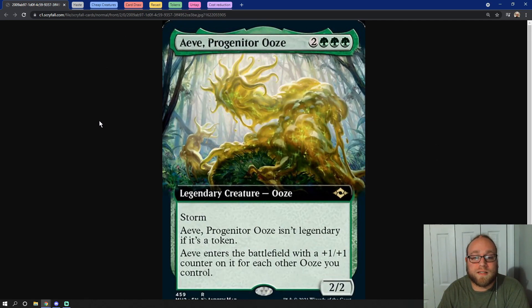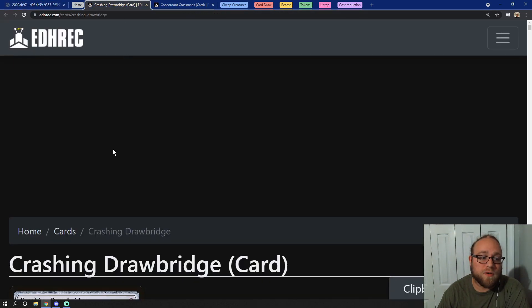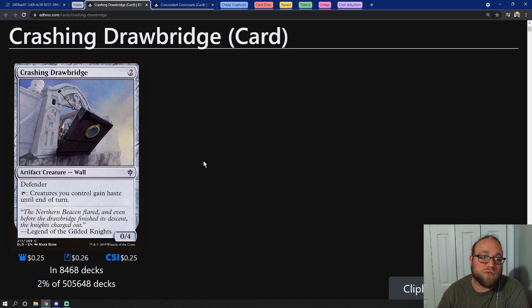First off we're going to talk about haste. If we are going to be storming off and making a lot of creatures, we want to make sure that we can take advantage of those creatures the moment that they hit the battlefield. We don't want to fill up our board with a whole bunch of tokens and then wait a turn and give somebody a chance to board wipe us. As far as haste, there's not a ton that we can do in green, but there's a couple. First and foremost is Crashing Drawbridge, which is a two mana 0/4 defender that reads: tap it and creatures you control gain haste until end of turn.